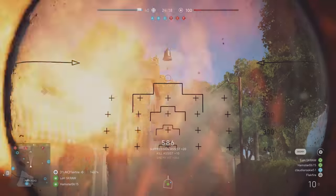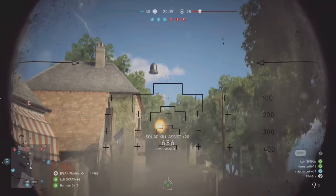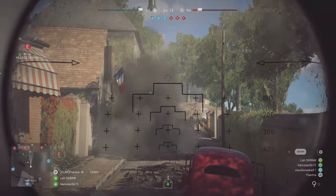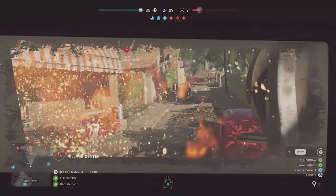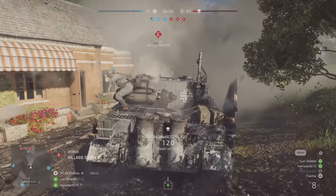To do this, players must capture objectives to launch missiles and damage the enemy carrier. Once the carrier is damaged, players must then board it and arm explosives on several objectives.